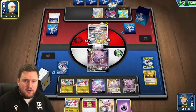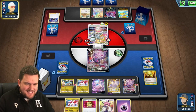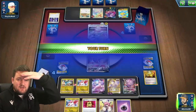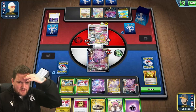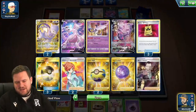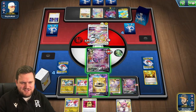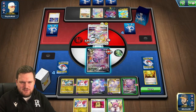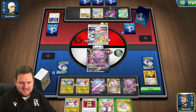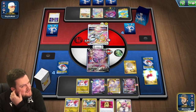Now we're looking for Boss. If we can boss out this Crobat V, we are living the dream. We do need to find it. Oh my goodness — our opponent doesn't take the knockout on the Genesect! There's a Choice Belt off the top — of course it is. Of course. We needed to draw one more card. Let's attach the Choice Belt to the Mewtwo V, then Fusion Strike System. We've lost two Air Balloons, but we might be able to find an Energy Switch or something.